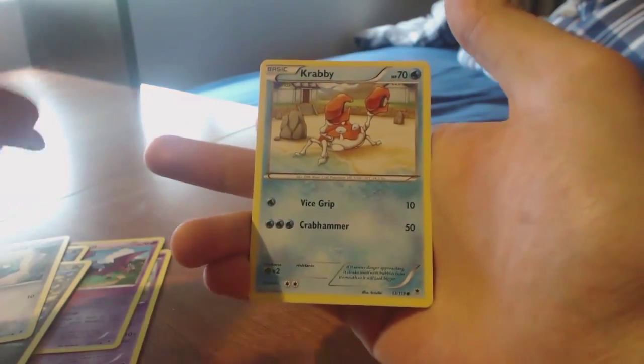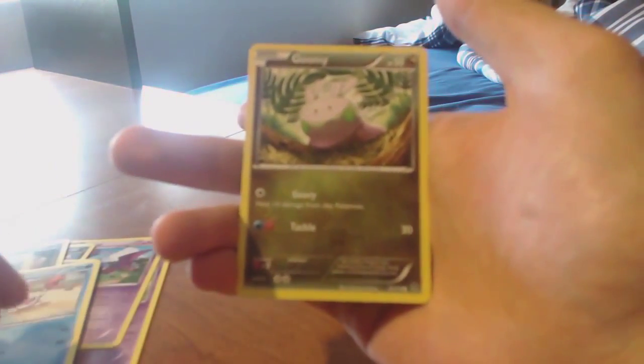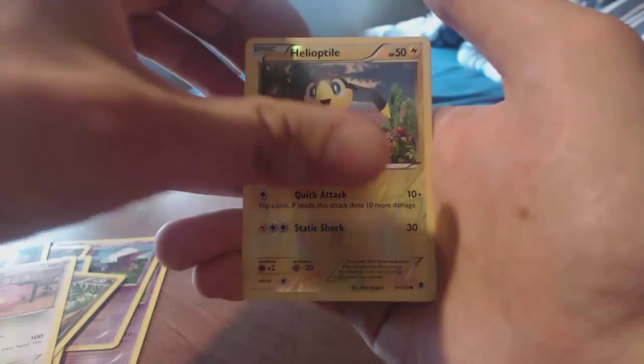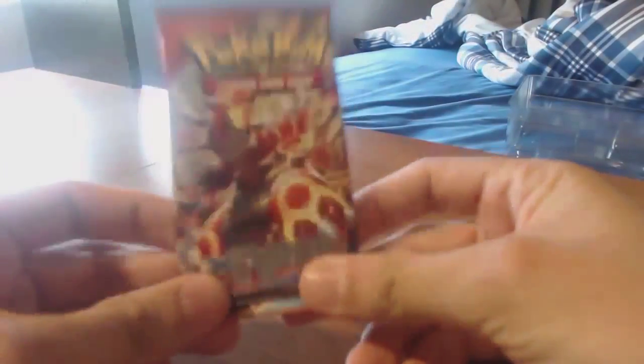So we got Wobbuffet, Delcatty, Lickilicky, Diancie, Bronzor, Krabby, Goomy, Chansey — reverse is a Helioptile. And the rare is Scizor, just a regular rare, not even a reverse rare. We'll set that to the side.